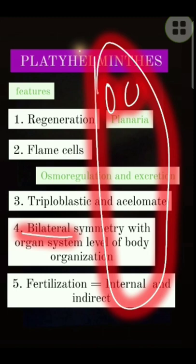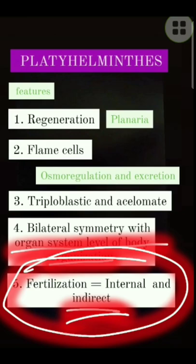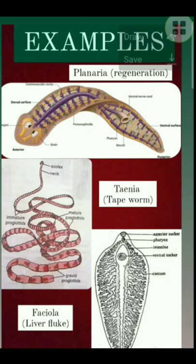They possess organ system level of organization, and internal and indirect fertilization. Planaria, Taenia, and Fasciola are the examples. Thanks for watching, bye bye.